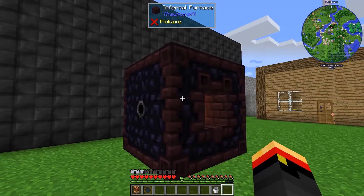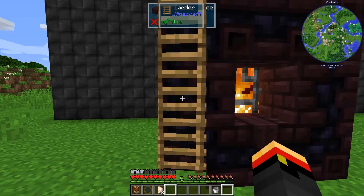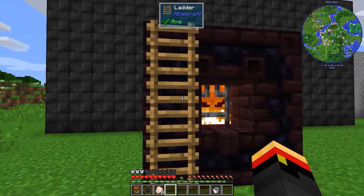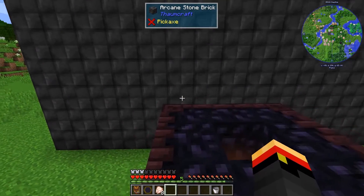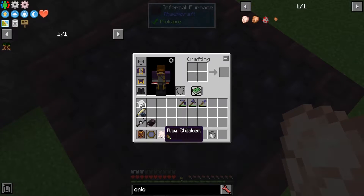I should have brought a ladder, so I need to get back up there. One second, I'll be right back. All right, I placed the ladders up here. The reason I did is because we need to drop stuff in the top to cook it.